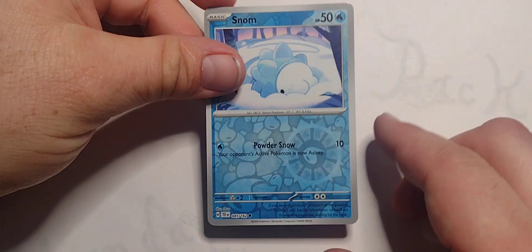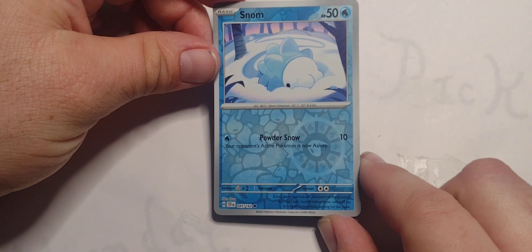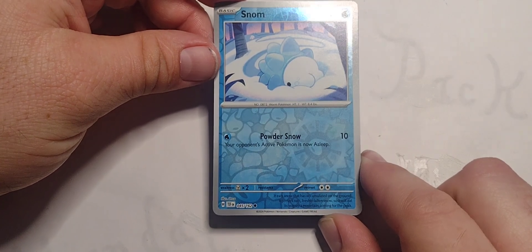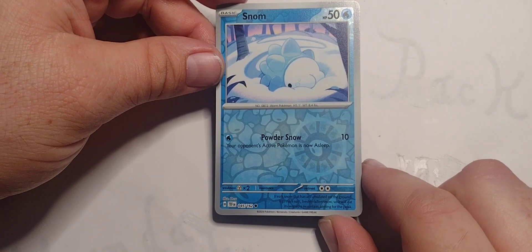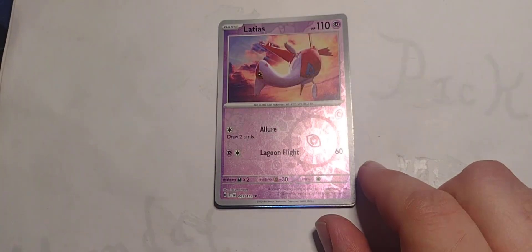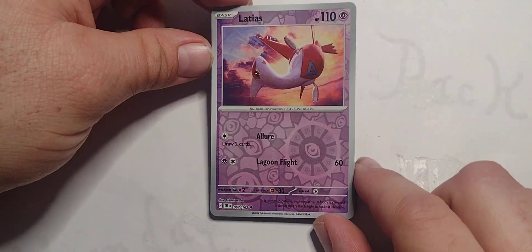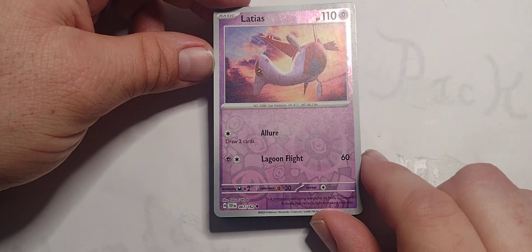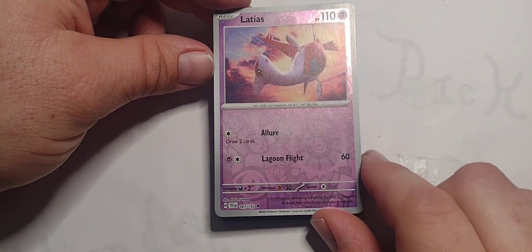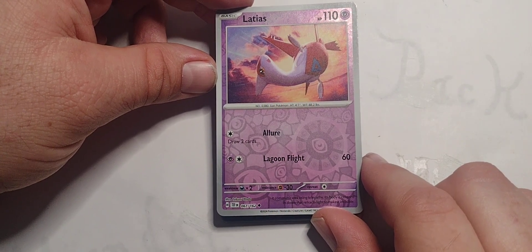120 damage — pretty good. Got a little gnome wandering around in the snow: 50 hit points, Water type. Single Water for Powder Snow: 10 damage, your opponent's Active Pokemon is now Asleep — that's pretty good. Latias, the Airplane Pokemon — 110 hit points, Psychic type. Single Colorless Allure: draw two cards. One Psychic and one Colorless for Laguna Flight: 60 damage.